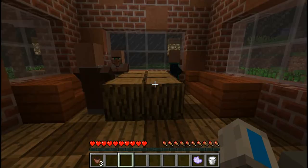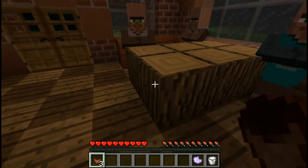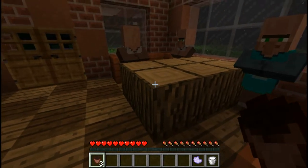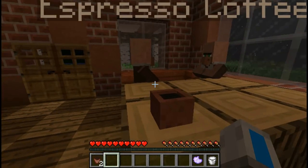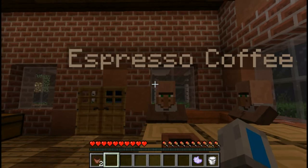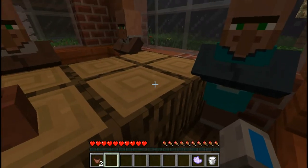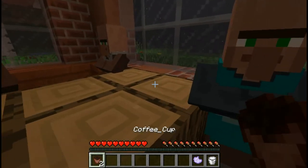These ingredients will come in handy later. But right now, we should drink some coffee. Just place it down on a block, and there we go — it's espresso coffee. Now, there are three types of coffee. Espresso coffee, which is made by actually doing nothing and just leaving your coffee like that. Every coffee is actually an espresso.